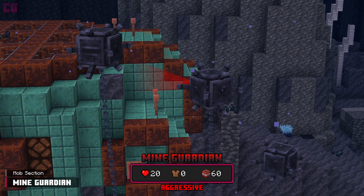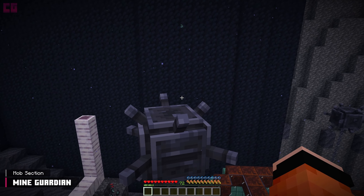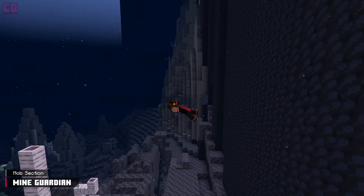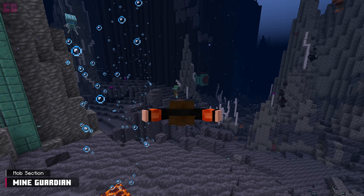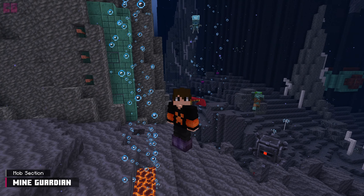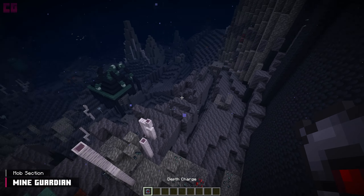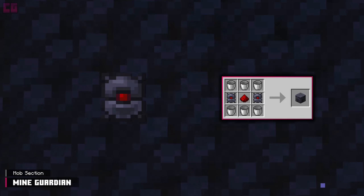Mine guardians are found near Abyssal Ruins. They are aggressive towards the player. This mechanical guardian will not detect you unless their scanner passes over you. If this happens, it will swim over to you and explode. Evading this attack proves to be difficult even with Max Depth Strider, but it is possible due to it being restrained by a chain and anchor. Upon death, the mine guardian drops 0–2 depth charges. These can be thrown on land or underwater to create an explosion, and are also a crafting component for the Drain Block.